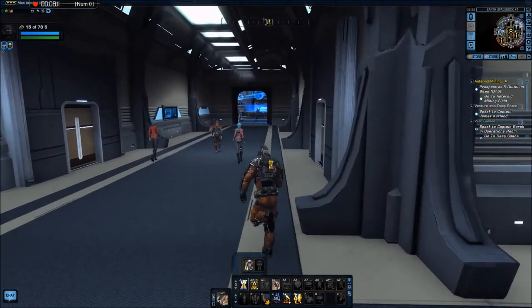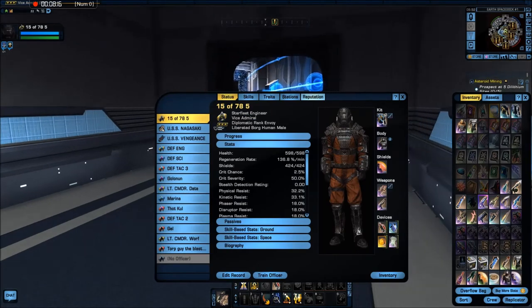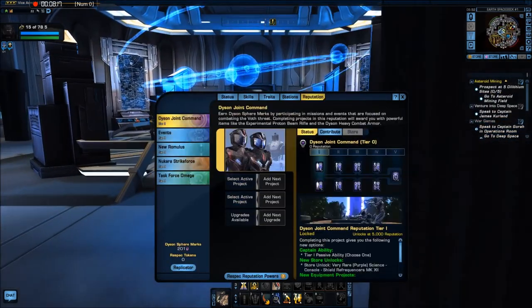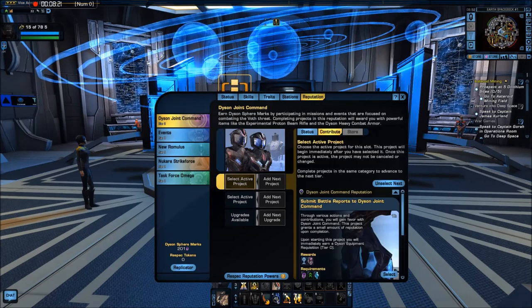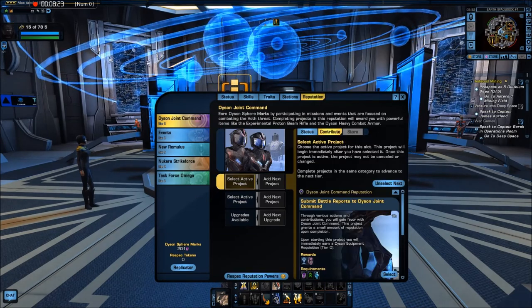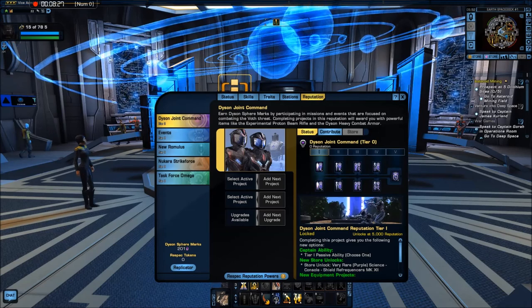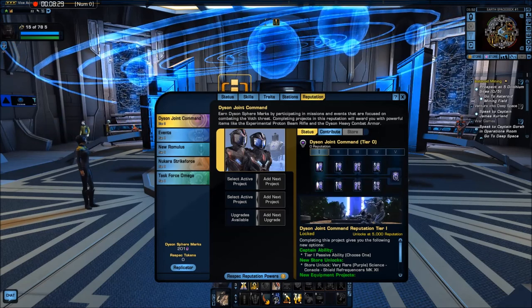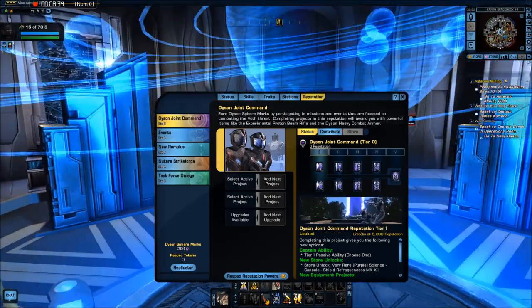Just to show you the reputation system for the Dyson Joint Command — this is basically it. Ten critical severity, five. I'll probably go for that when I get tier one on my main character.